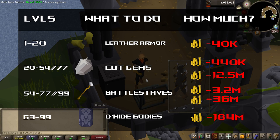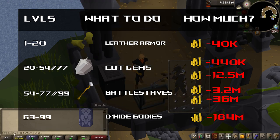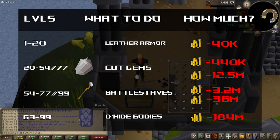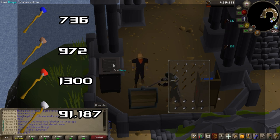I recommend stopping here with the gems and going to battle staffs for the rest of your training. When you're crafting battle staffs, you're going to be able to make around 2,400 per hour. If you're going to be doing this method from 54 to 99 — which I personally recommend, because it's really just the best balance of XP gain and GP loss — you're going to need 94,194 battle staffs, 736 water orbs, 972 earth orbs, 1,300 fire orbs, and 91,187 earth orbs.